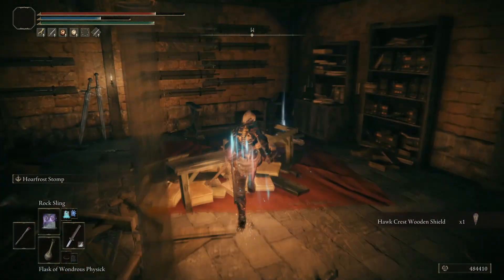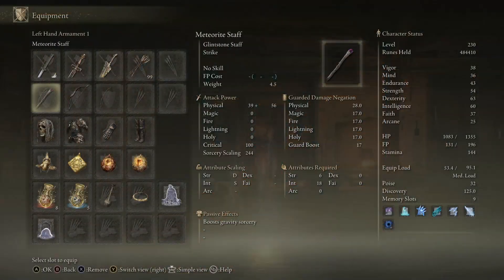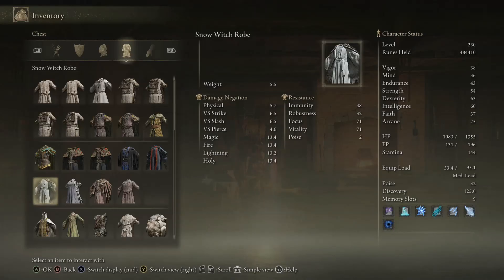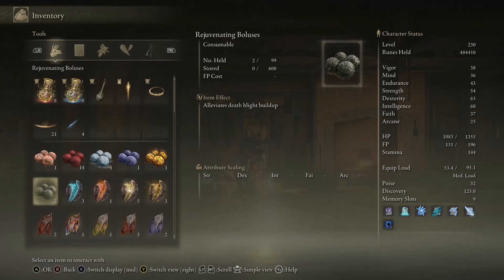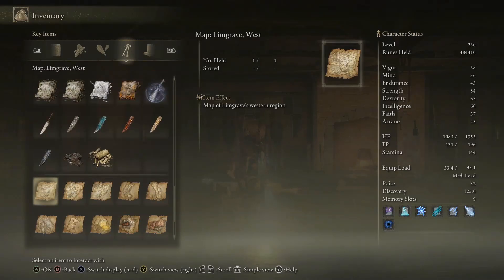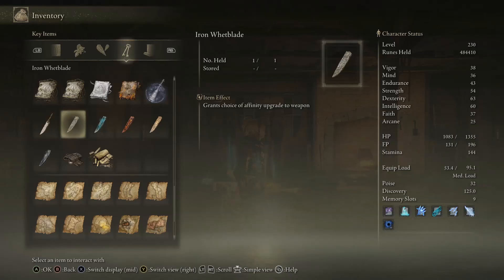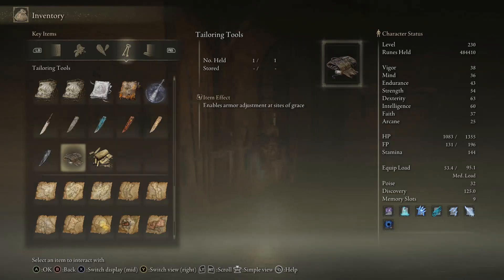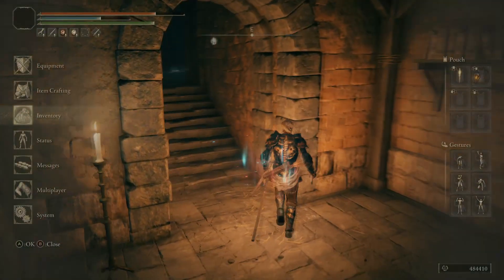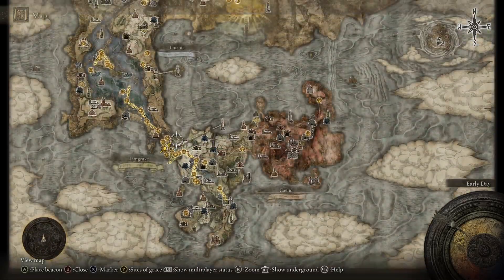It will give you the Iron Whetblade. This is what you're going to need to upgrade most scalings. There are other whetblades you can find later on in the game, but I will not be showing how to get those — I'm just showing you these for now.